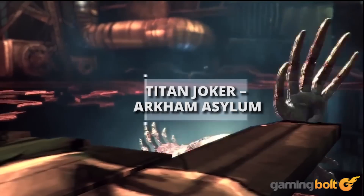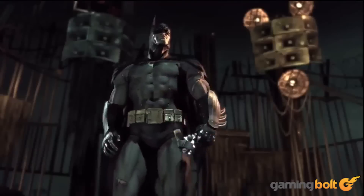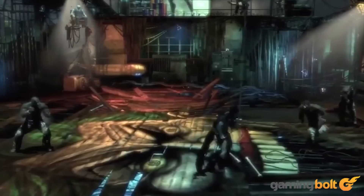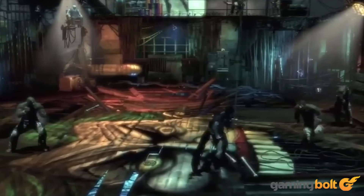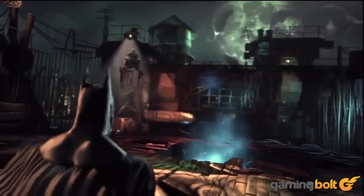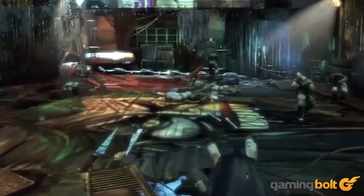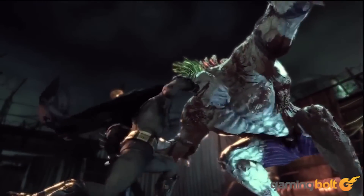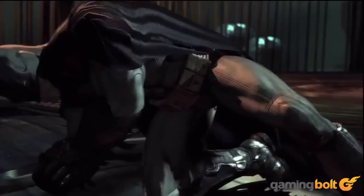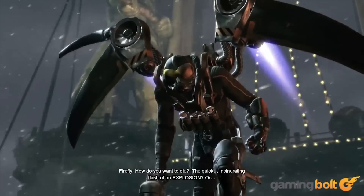Titan Joker, Arkham Asylum. One of the strangest battles for any Batman fan at the time was seeing the Joker juiced up on the Titan formula. The battle was even stranger because you didn't fight the Joker directly — rather, you pulled him down three times attempting to break the floor and subsequently electrifying the clown. Some baddies would come in here and there, but nothing spectacular. That said, Batman springing explosive gel on his fist and knocking the Joker out with an exploding punch will never not be awesome.